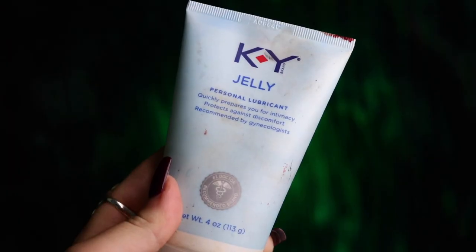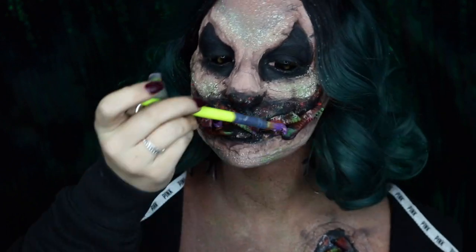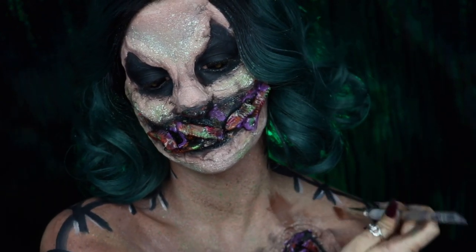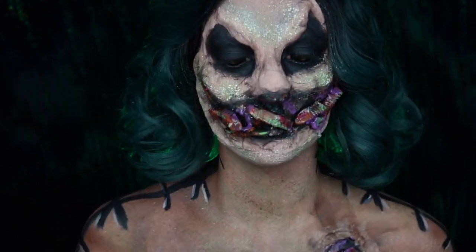Next we're taking some KY Jelly and applying that around the mouth and anywhere you have gummy worms, because this is going to be replicating the saliva and the goo coming out of his disgusting mouth and body.